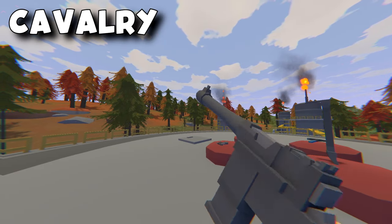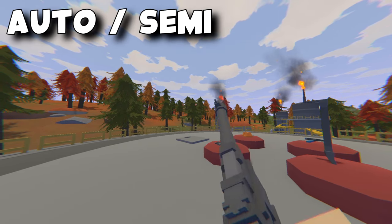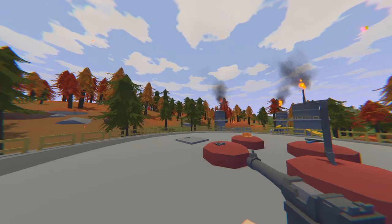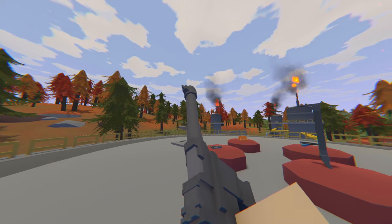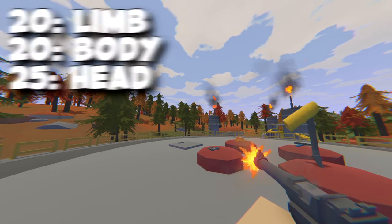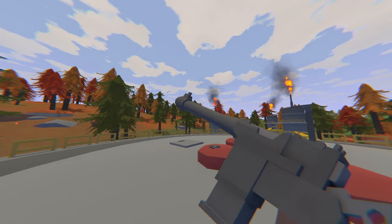Next we have the Cavalry. The ID for the Cavalry is 51212. It is an epic weapon and it takes auto and semi. The attachments that you can put on it are barrels and sights. The range is 300 meters and it has a fire rate of 500 rounds per minute. The damage that it gives is 20 to the limb, 20 to the body and 25 to the head. The damage fall off does begin at 10 meters down to 50% at 50 meters and this takes SMG magazines.